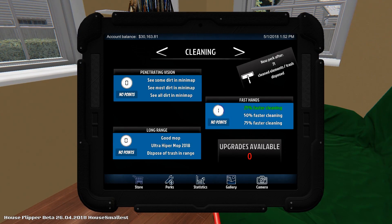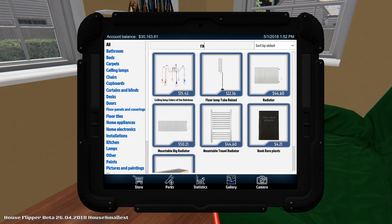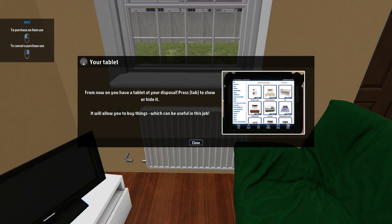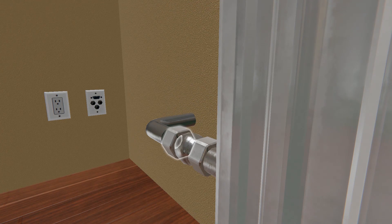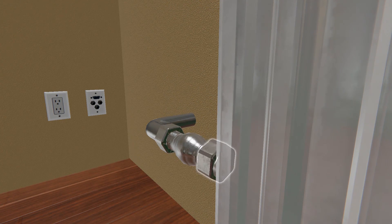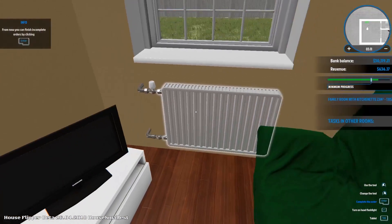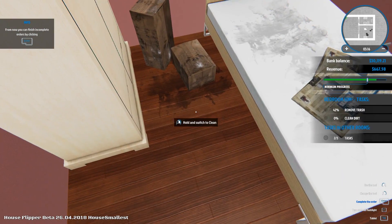We need to get a radiator. Let's go to the store and search for radiator. Your tablet is at your disposal — press Tab to show or hide it, it will allow you to buy things. Let's assemble this. The graphics have been updated as well, which is amazing. I think they added some new sounds too. Let's also clean this mess.